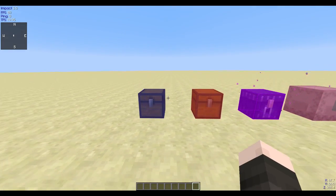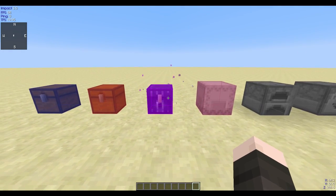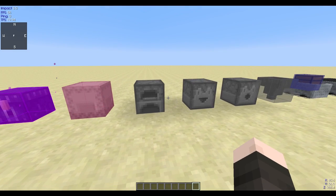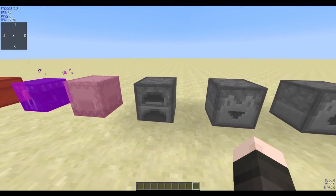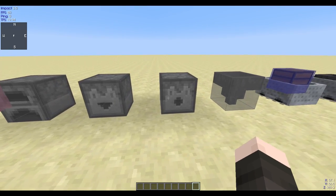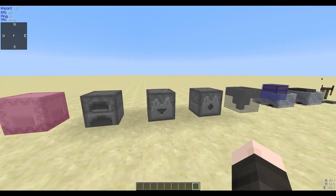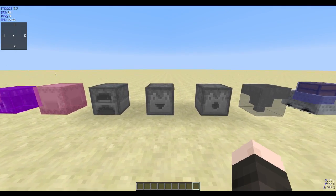As per usual, it detects chests, trap chests, and ender chests. It now also detects shulker boxes. And these gray ones are furnaces, droppers, dispensers, and hoppers now. So if you were using these to hide your stuff previously, it can now be seen.